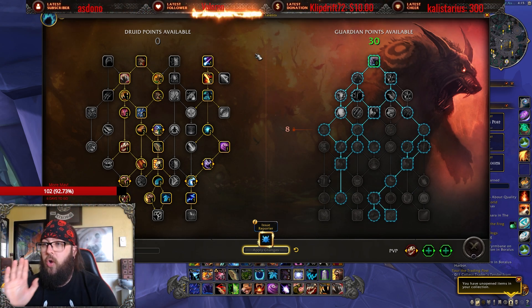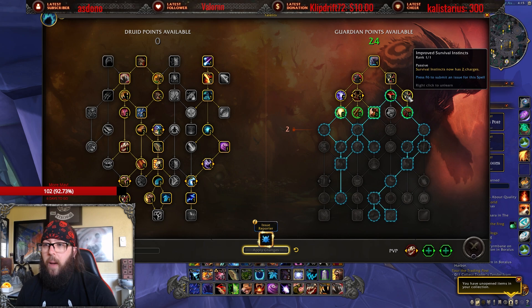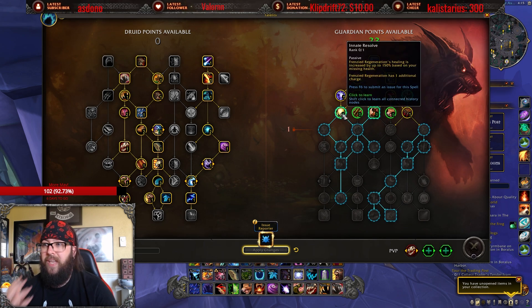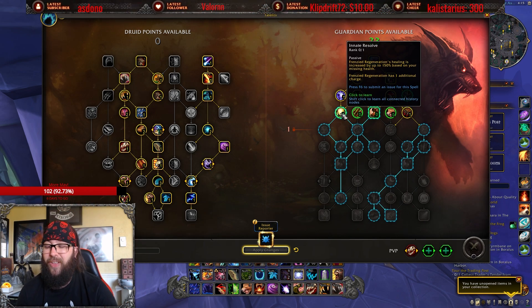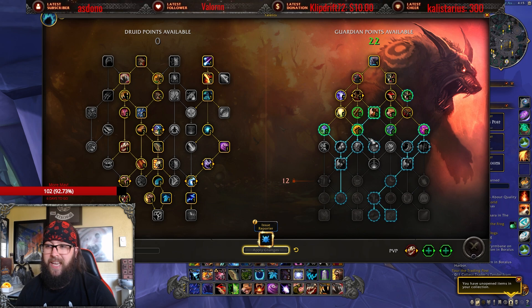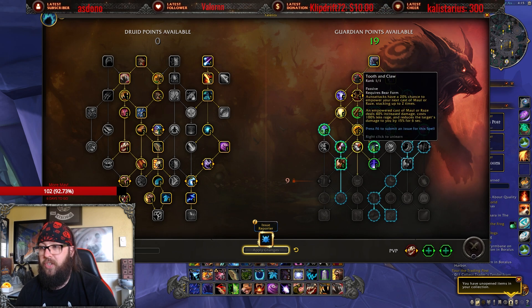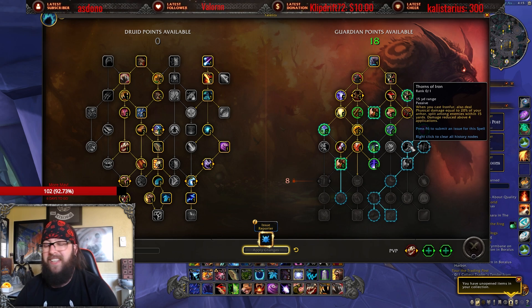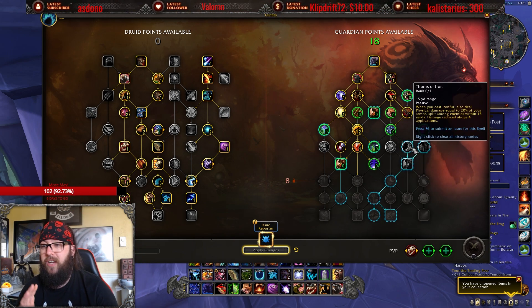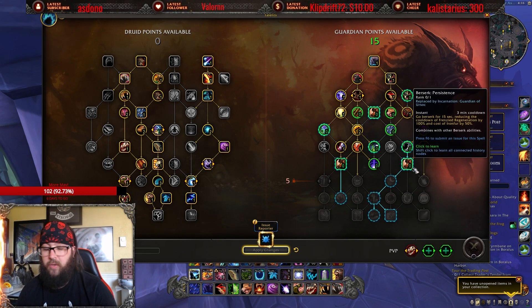Guardian Druid rework. We do know that things were getting shuffled around. Dream of Cenarius is being put more up high. Innate Resolve is getting a 150% buff based on missing health, and Frenzied Regen immediately has an extra charge, which is really nice. Galactic Guardian was in this place where Thorns of Iron is, and now they have been swapped around. Thorns of Iron is now in this row right here, which is not terrible — you can easily skip it if you want.